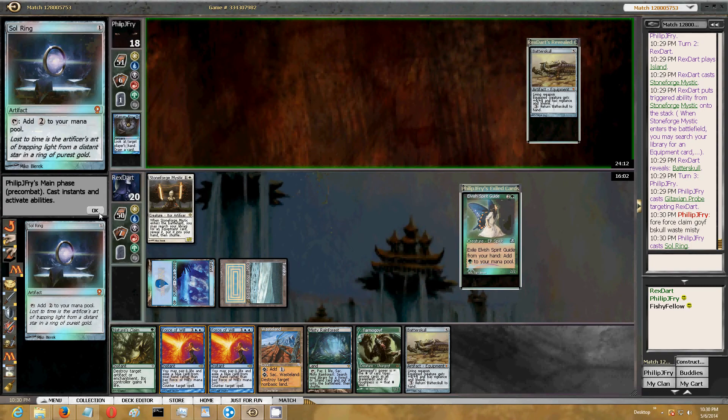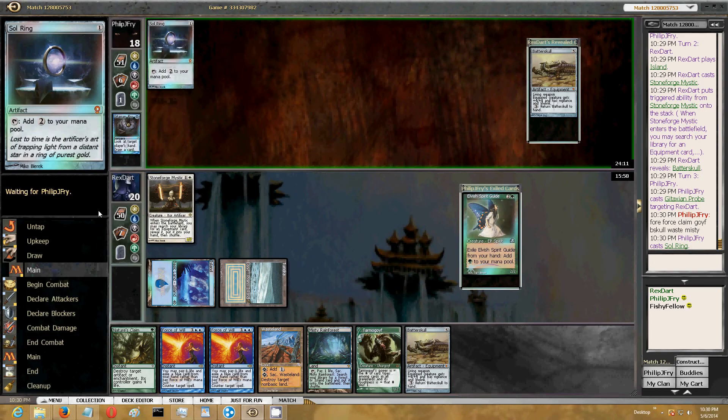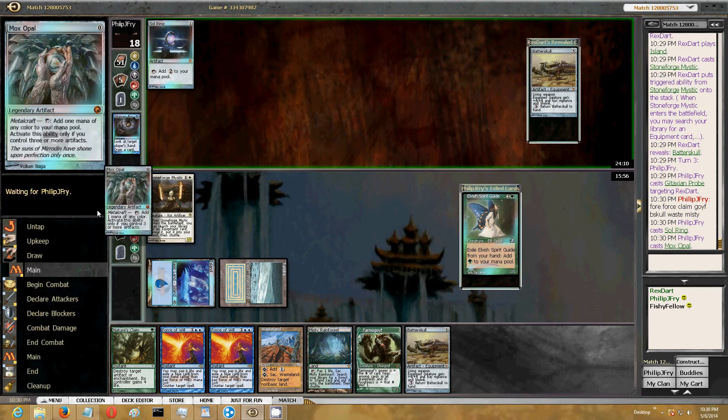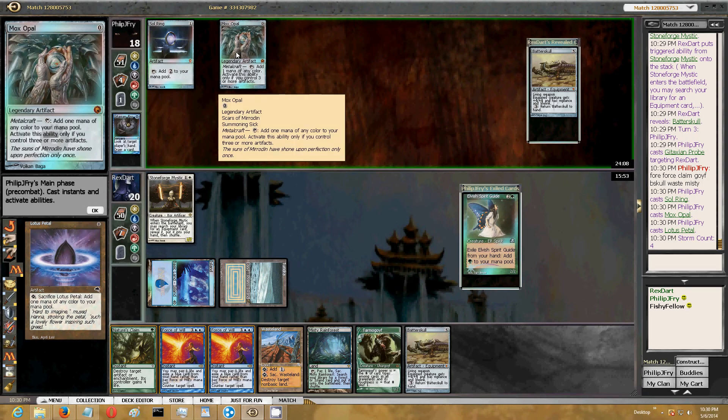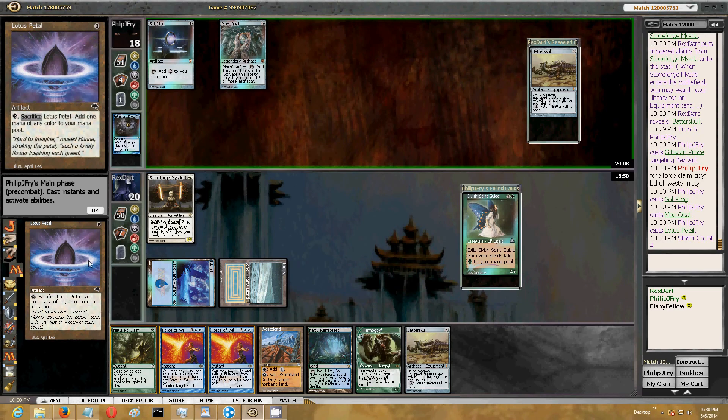He's going to exile an Elvish Spirit Guide and cast a Sol Ring, a Mox Opal, and a Lotus Petal. That gives him four mana.